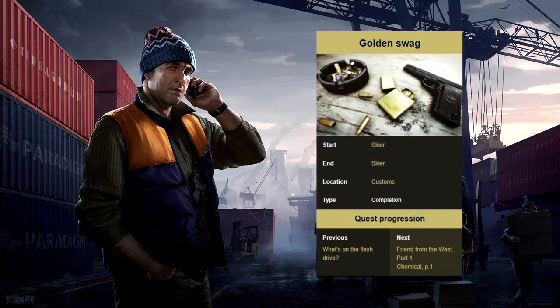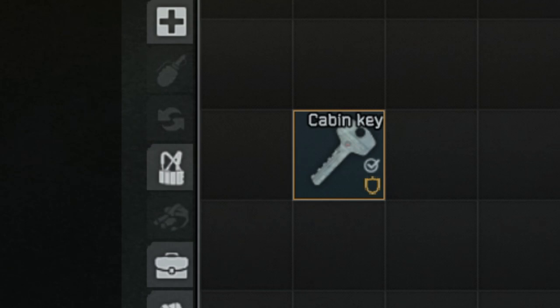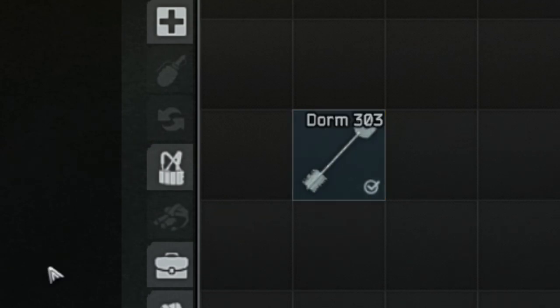After accepting the task you want to open your mail from Skier and grab the cabin key. You will also need to bring the Dorms 303 key. If you have access to the flea market I suggest you buy this key, otherwise you may need to find it from scav pockets or backpacks.